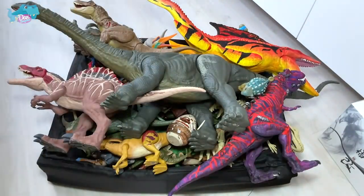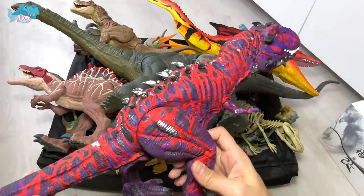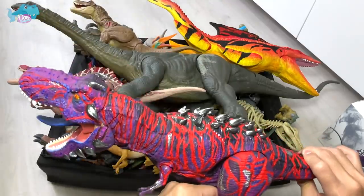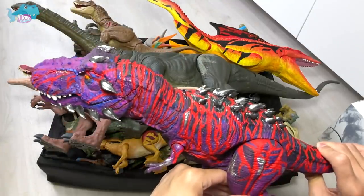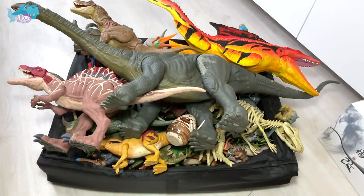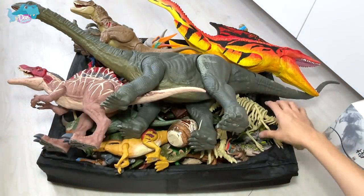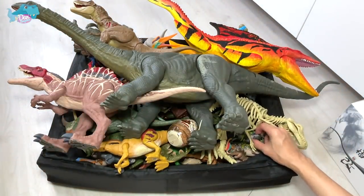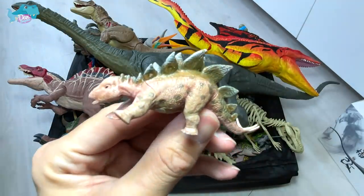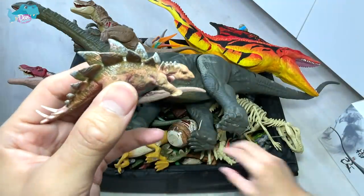I want you guys to let me know what dinosaur we should be repainting next. This is the Omega-09 which we repainted recently - you guys really loved it and I know you want me to repaint more, so we'll definitely be doing one really soon. This is Bumpy right here. I'm going to show you some figures from the new Camp Cretaceous AXE, including this captive AXE with mini figures.